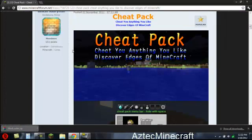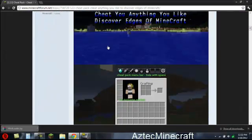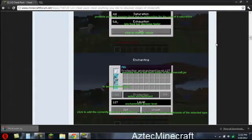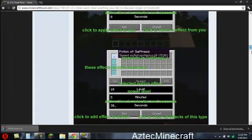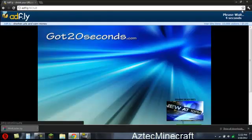This link will be in the description — it's the Cheat Pack mod. You're just going to scroll down until you see Downloads, then scroll down to the download link and select Single Player. Once you click Single Player it'll take you to AdFly — same process as before.